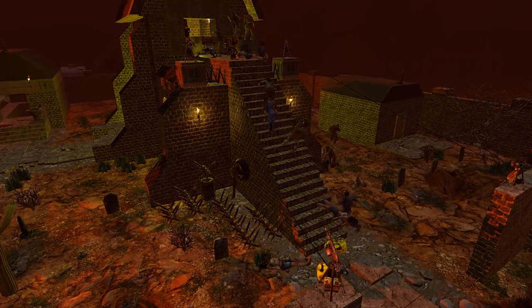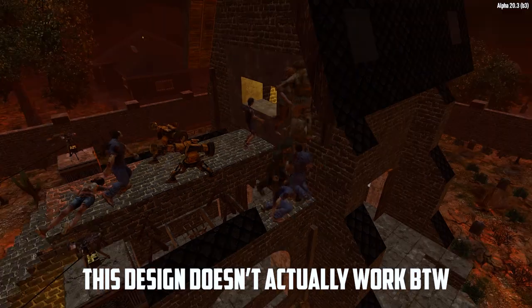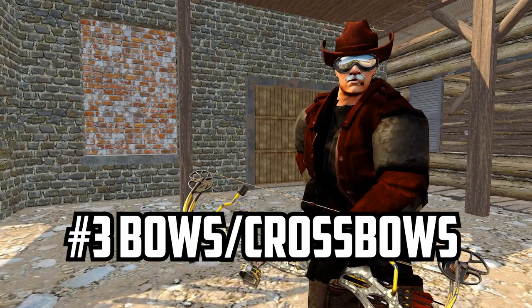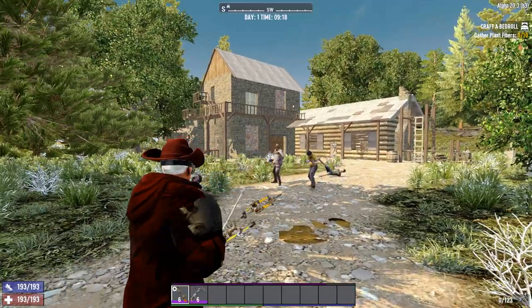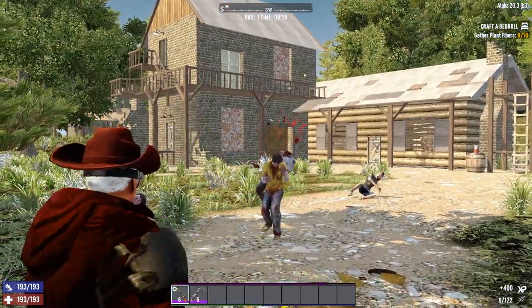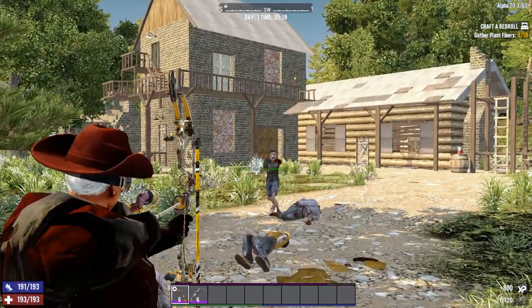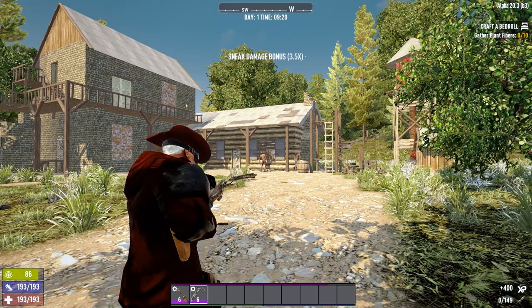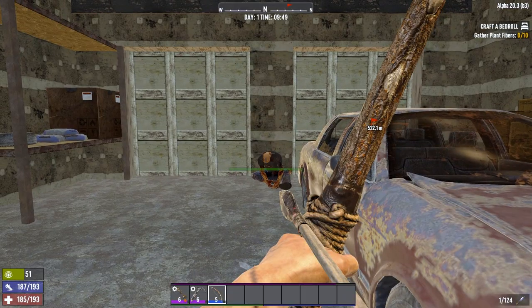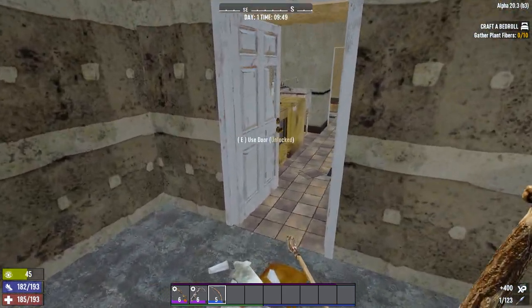Even just barbed wire and spikes will help you out a lot more than in Alpha 19. Speaking of which, bows and crossbows absolutely sucked in Alpha 19, but they were given a huge buff in Alpha 20, with some bows receiving up to a 90% damage increase. With this boost, you really don't need much to one-hit kill zombies with a sneak attack, even on the hardest difficulty. A good primitive bow and iron arrows will one-hit most basic zombies on Insane and Survivalist with sneak attack headshots.